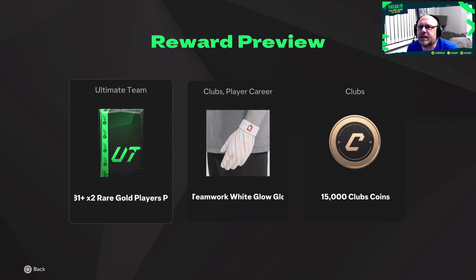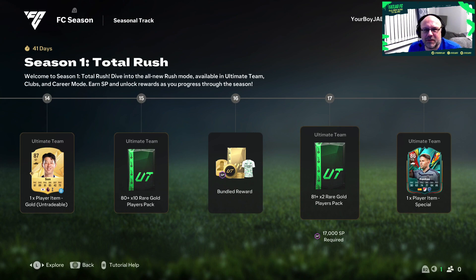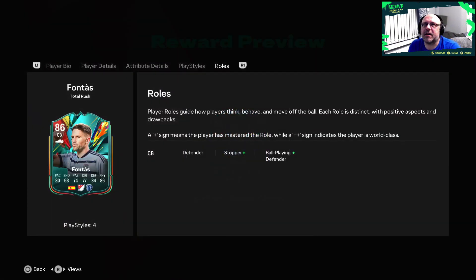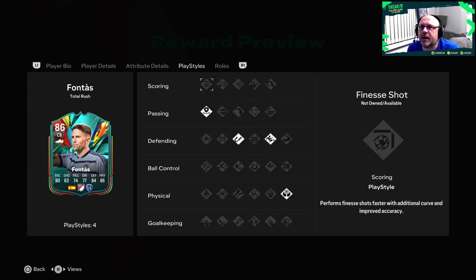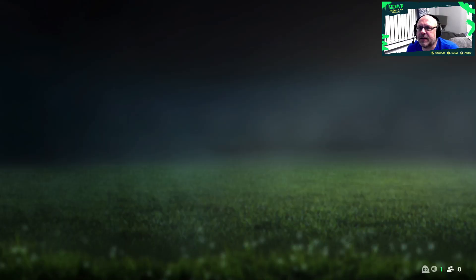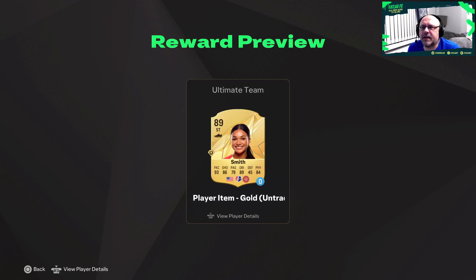There's an 81 by 2, some club coins, and what looks like a Michael Jackson glove - I don't know why you'd want that. Then an 81 by 2 and our third player. These are Total Rush players, they make up a team for playing Rush. He has striker plus and ball playing defender plus, so only suited to center back. He has intercept, slide tackle and aerial which isn't too bad.